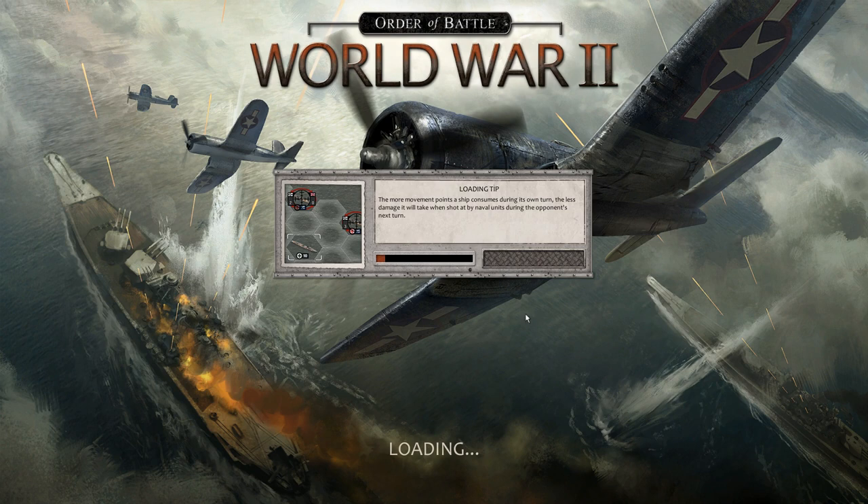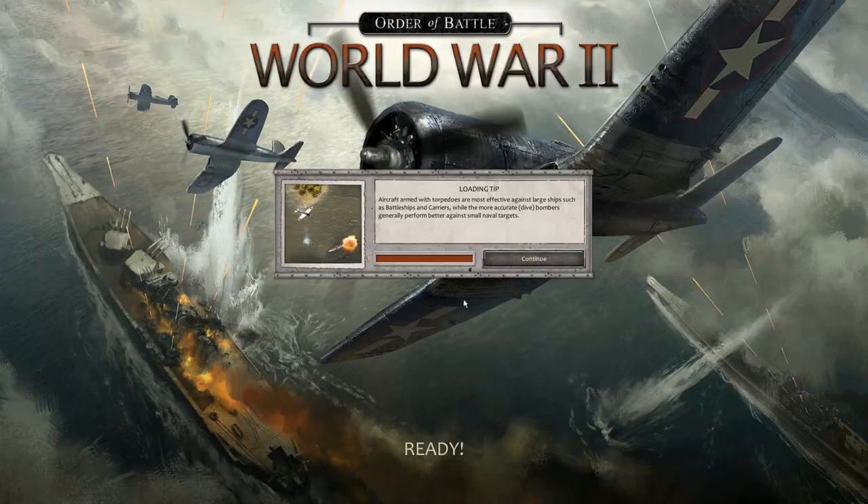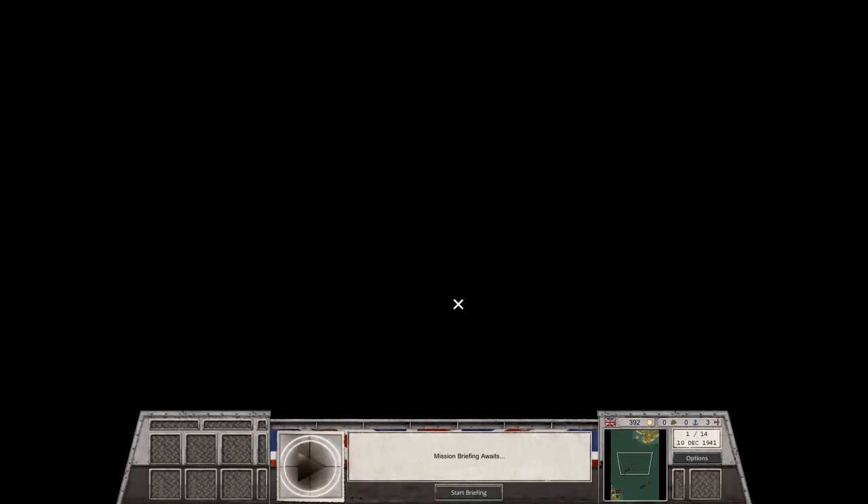There is one thing that we got from the last scenario — I think it's a fighter squadron — which is probably just as well, because historically these two battleships, or rather battleship and battlecruiser, did come under air and naval attack from the Japanese forces historically and were beaten pretty heavily.